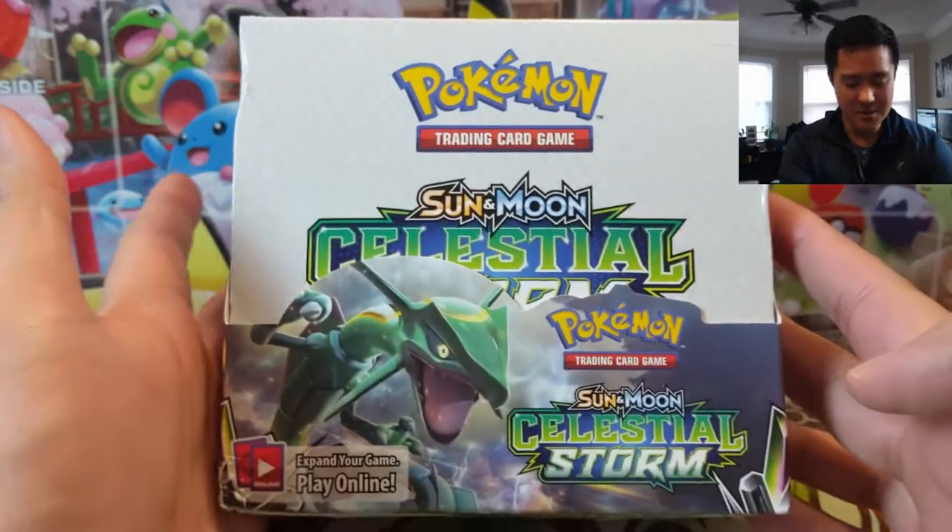What is up? I'm Awana Turtle and today we have a bit of a different opening. We're doing a Pokemon video, a blast from the not-so-distant past. We're going to be opening up some Celestial Storm packs.